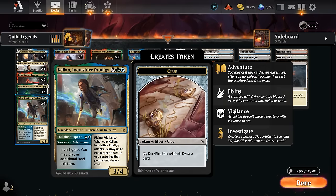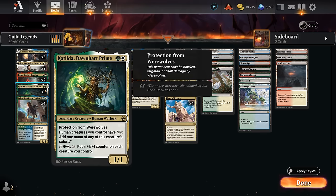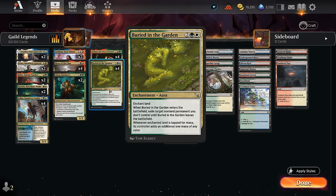Representing the Selesnya Guild, we've got Catilda, which can help us ramp with plenty of humans in the deck that can tap with her ability, and can be another mana sink in the late game. And then Buried in the Garden — another multicolor permanent that counts for Niv-Mizzet — can exile opposing non-land permanents and make additional mana. This can also potentially fix our colors, which is quite useful in a five-color deck.